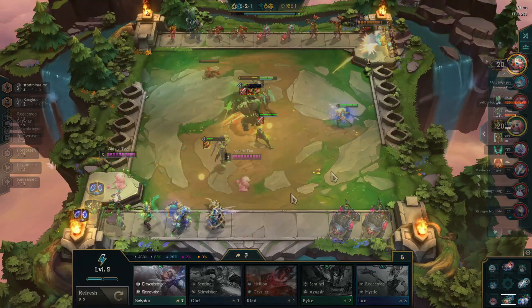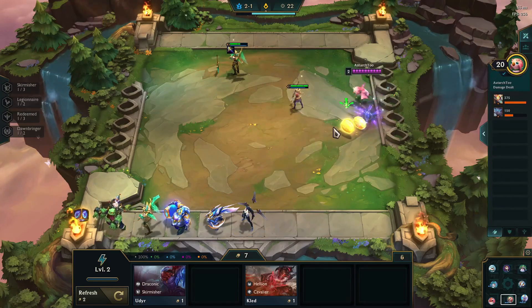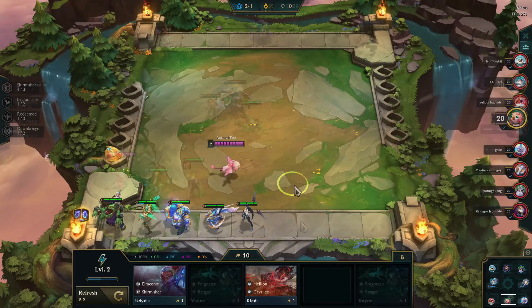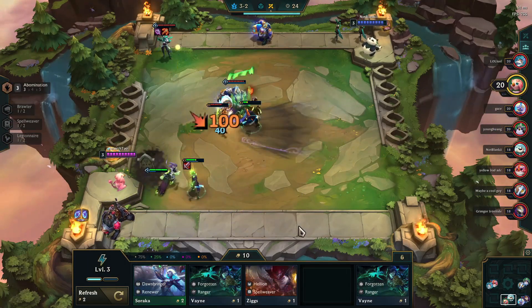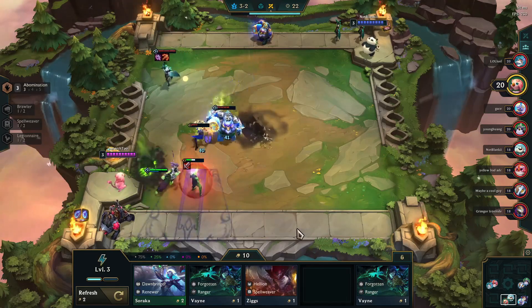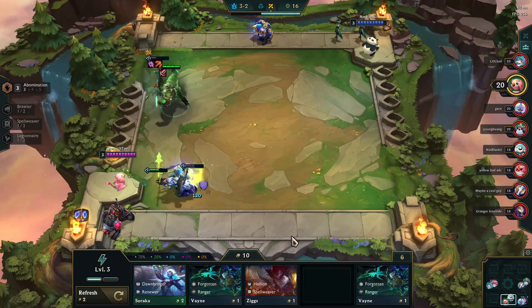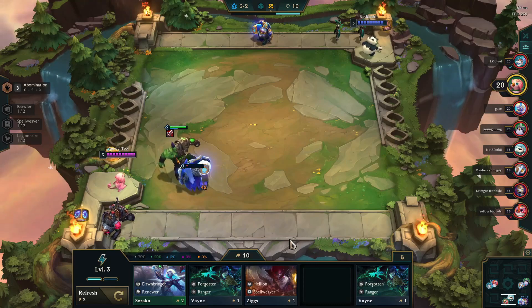In a perfect world, the RNG gods give you a clear sign and hand you a Nunu early on in the game, telling you it's time to go abomination. If that happens, you just follow the same basic instructions as before. You want a healing item on Brand, you ultimately want to get the Runaan's Hurricane on Kalista, and you want a tanky item on Nunu. Then you're going to fill in everything else with knights.